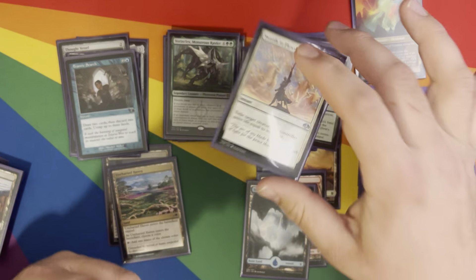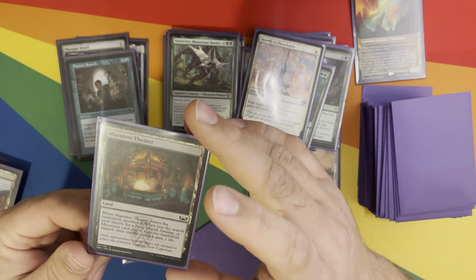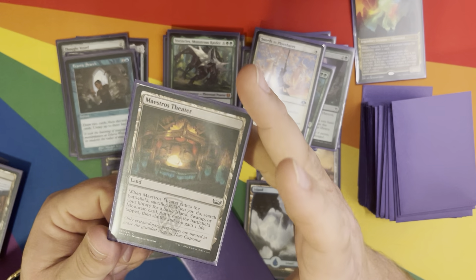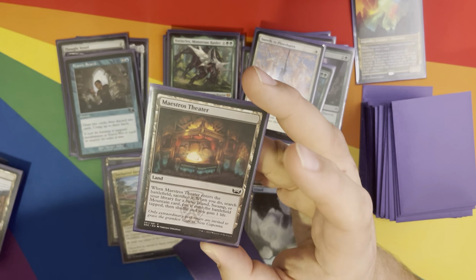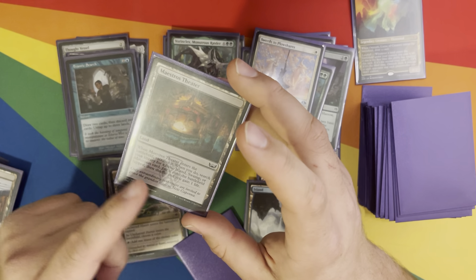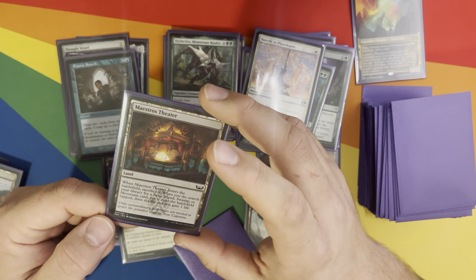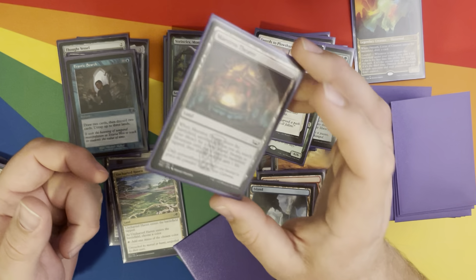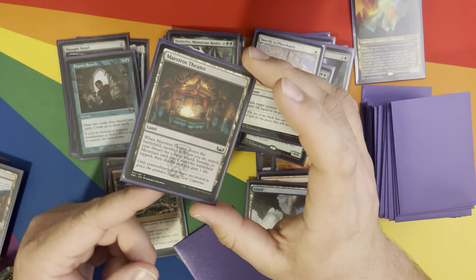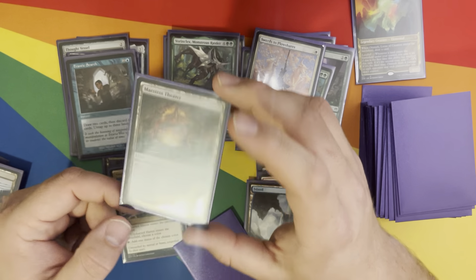Sword of Feast and Famine — if you're in white, may as well have it. I have all of the New Capenna lands that ETB and sack themselves to search for a basic land — Island, Swamp, or Mountain for this one. Don't have Swamps but that's fine. Put it onto the battlefield tapped, shuffle and gain a life. So it's two landfall triggers on its own and a gain a life — what's not to love?